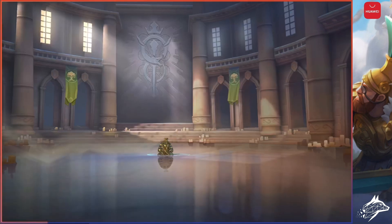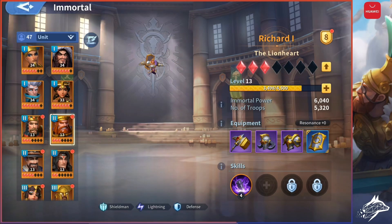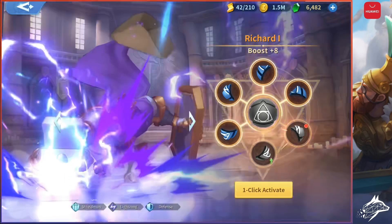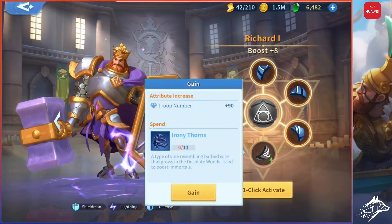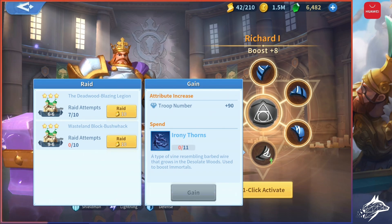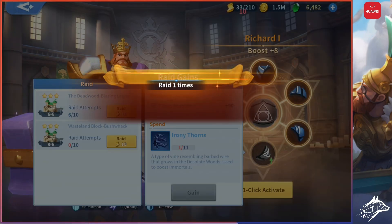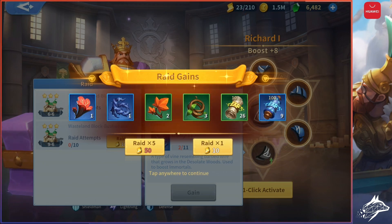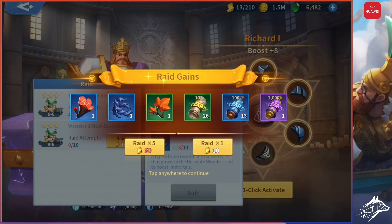So just complete the Well of Time until you can't proceed further and make sure to obtain a 3-star rating. Afterwards, go back to the Immortal page, click on your Richard, and you can already activate this. For the Irony Thorns, click on Gain and raid the stage where you've already obtained 3 stars. You can obtain these items without having to clear the level every time — having 3 stars, the game will clear the stage automatically without having to fight every single time. Pretty convenient!